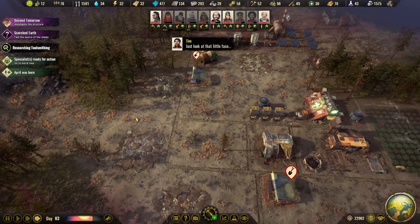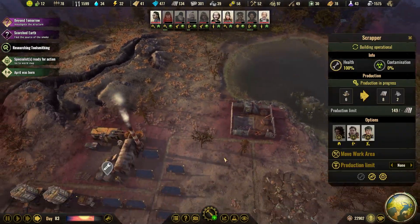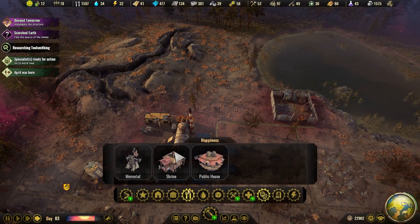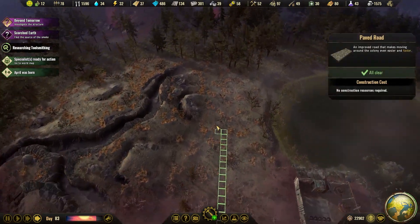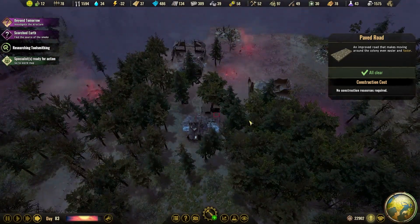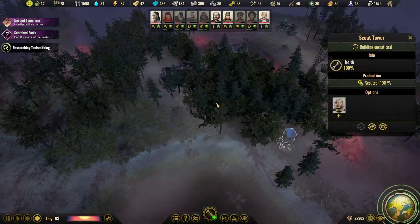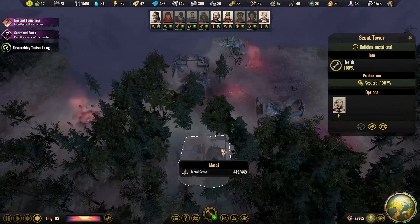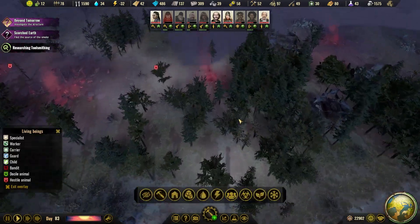Yeah, we definitely build... we will move you up here probably. We have the paved road - let's build one and get close to this. We've already scouted 100%. Let's have a quick look if there are any evil animals. And there is.